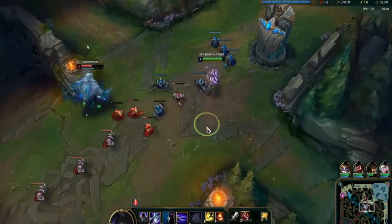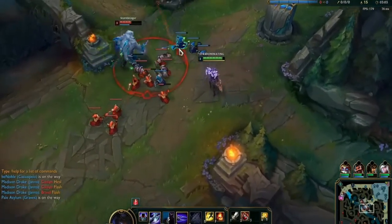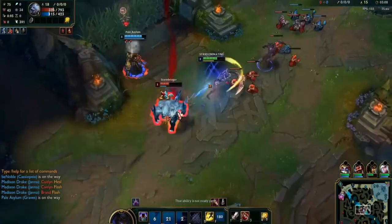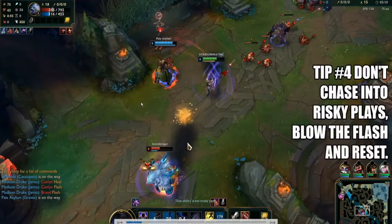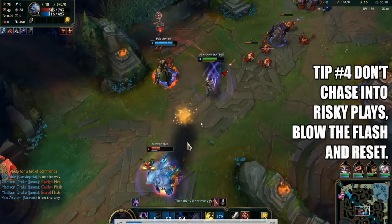He takes a tower shot, which is very silly. I go in for the auto, Graves is coming in, and right here we blow his Flash — awesome from jungle pressure without having to do much. He instantly flashes away. What you'll see later is Graves goes under tower trying to get this kill and he dies, so it actually works out in the enemy's favor.